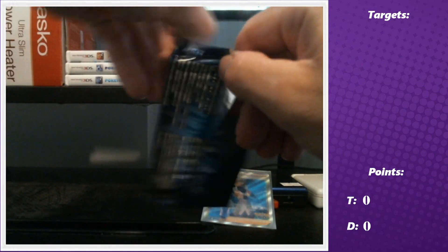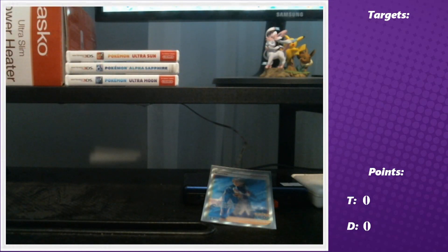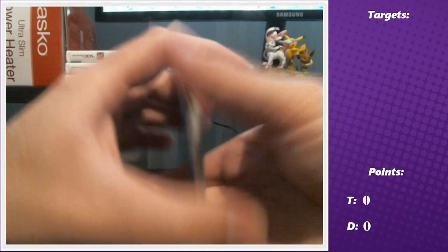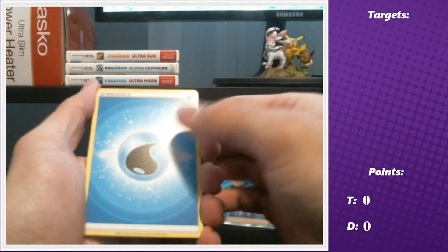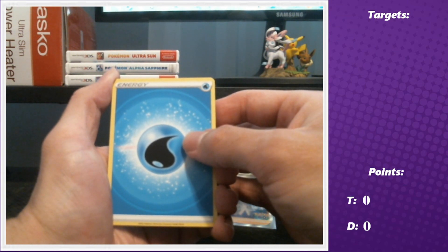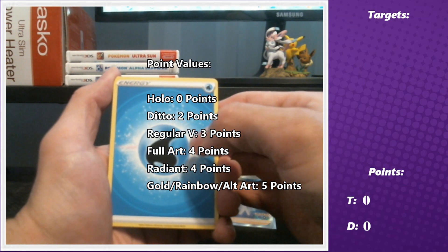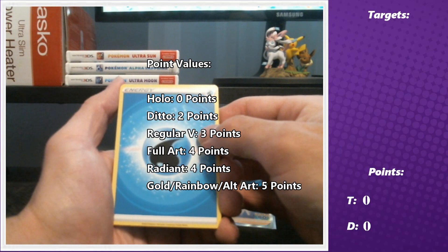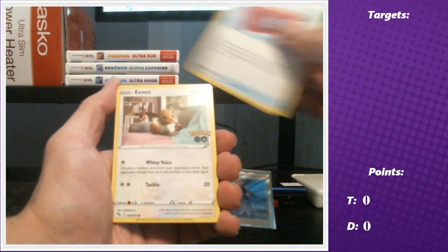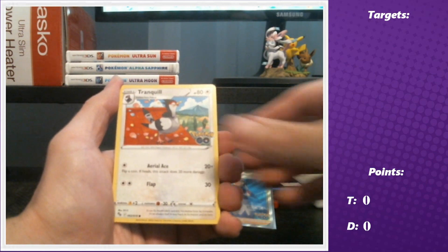Which stack do you want - right or left? You always pick right, which means I'm going to get the better pulls because that's what always seems to happen. Point values for our pack battles will appear on screen now so you can see what we're counting for points. We're still looking for a Ditto by the way.